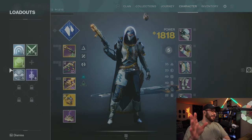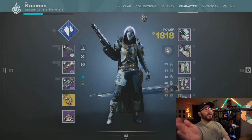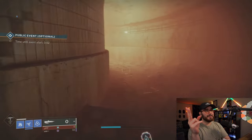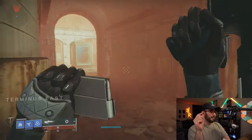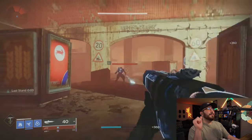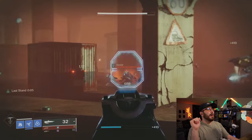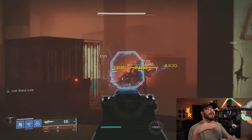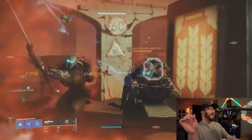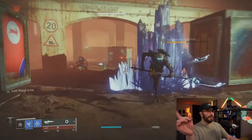Will these be able to be enhanced? So if you want your God roll Succession, your God roll Forbearance — raid weapons in particular — these can be enhanceable. Just like farming Prophecy, Trials, Iron Banner — we're going to have new weapons there. Farm these weapons now, because we're also getting 100 extra slots of vault space.